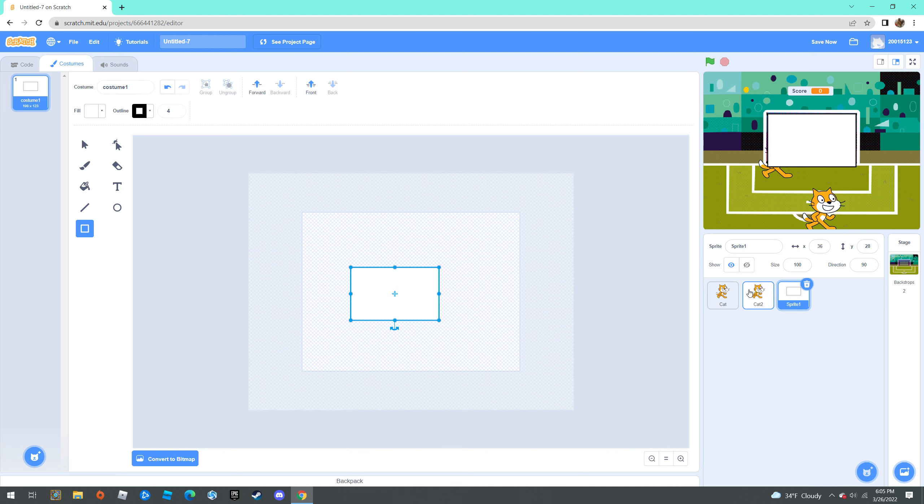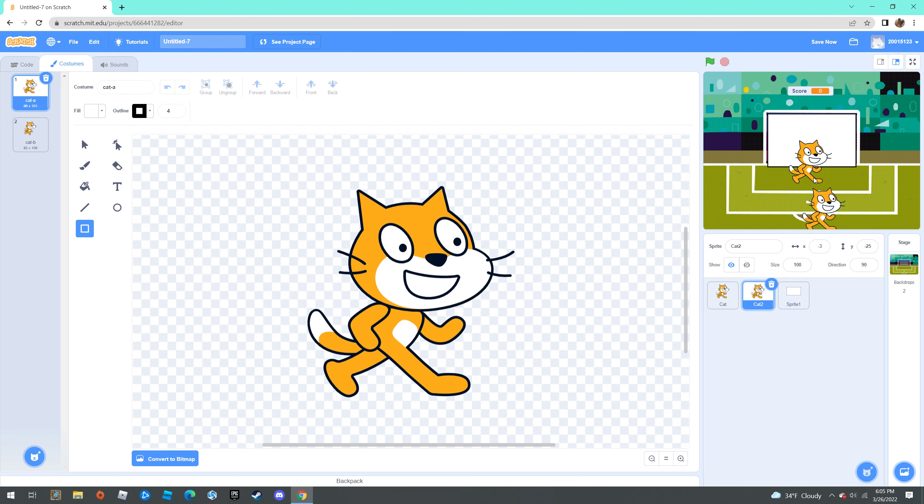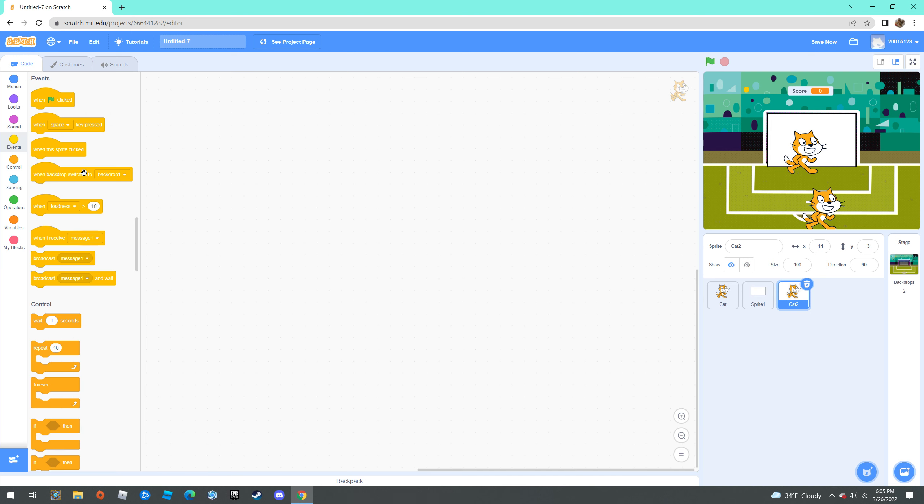Now it's like in the goal. Move the cat so that he's in front of the white square. Then you're going to add code to the white square: when this sprite is clicked.